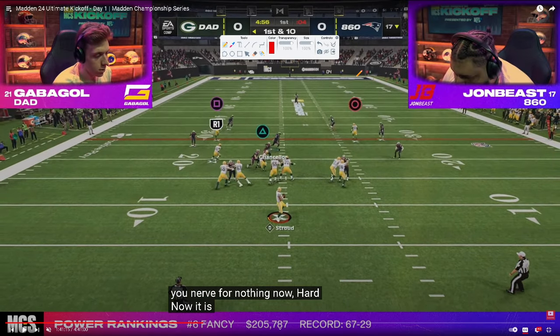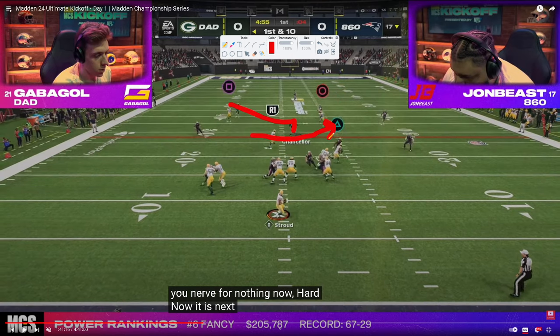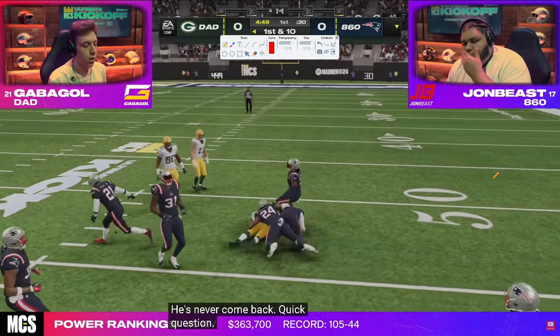John actually starts out with zone coverage — a zone look — and uses cloud flat coverage to the right, essentially playing a rolled cover three. The deep half gets taken back and his user has to go to the post. Because we're putting his user in conflict, the user decides to go to the post. So the running back Texas route becomes wide open, especially when they don't have KOs, and we get a nice little gainer right away.